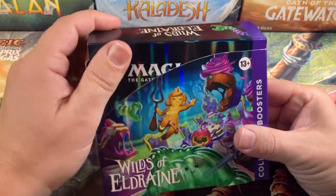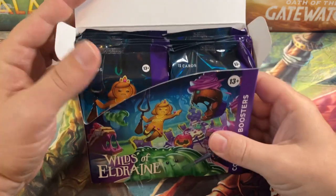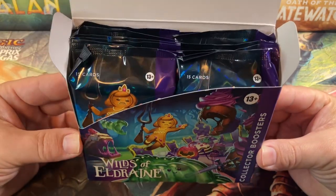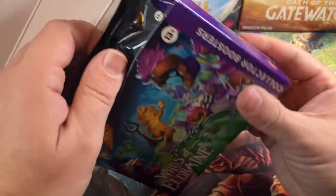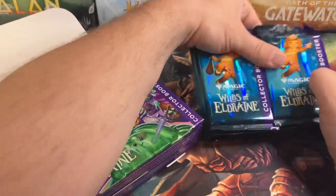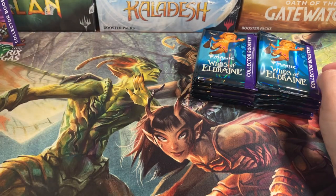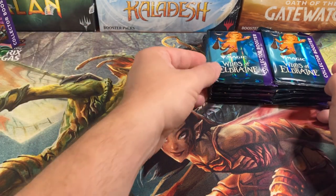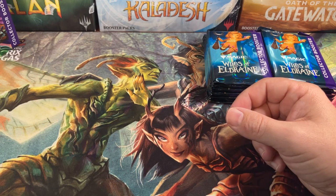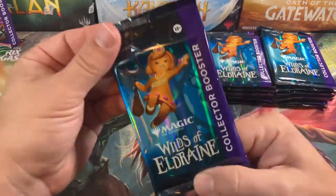This is from the same case — the next box from the one I opened last time that had the confetti foil in it. So finding two confetti foils in two adjacent boxes in a case is probably not that great. How many confettis are in a case? Has anybody figured that out? Have we determined some kind of ratio? Let me know in the comments because I'd love to hear if we've figured out how common the confettis are yet.